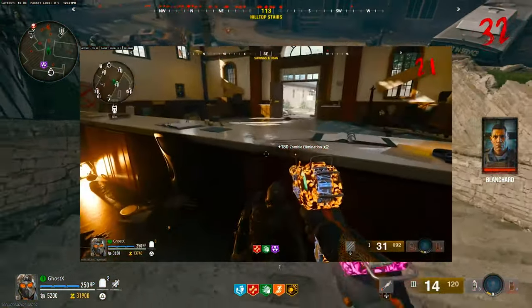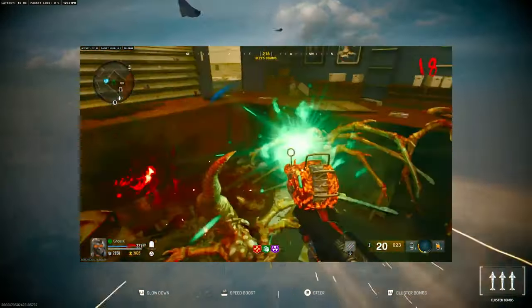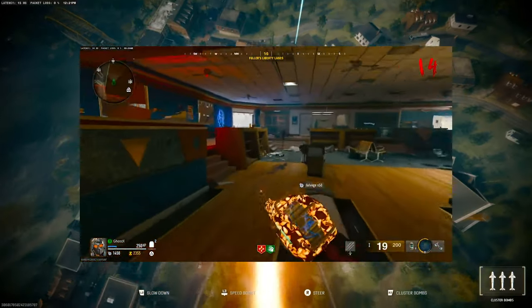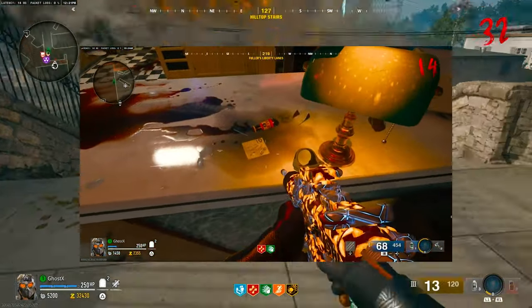In Liberty Falls, the first combination can be found at the bank where the vault is — it should be right around here. The second set is at the bookstore metal round desk and it should be under the register. The final set would be in the bowling alley, under a flower bucket that you have to shoot or kick away to see a yellow sticker with a combination on it.